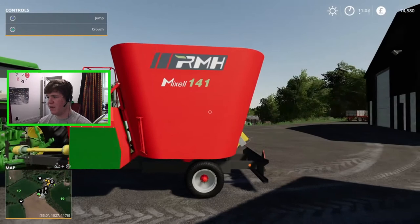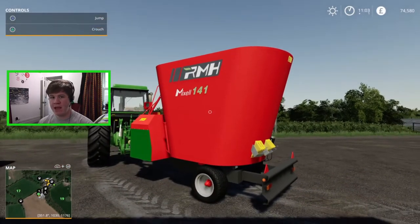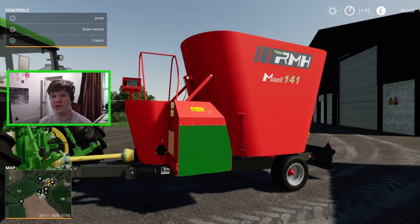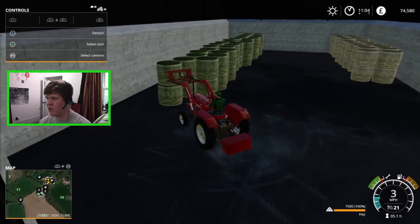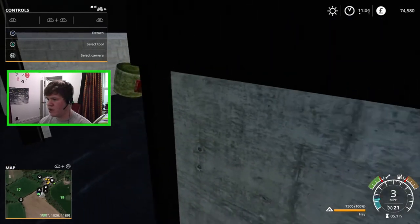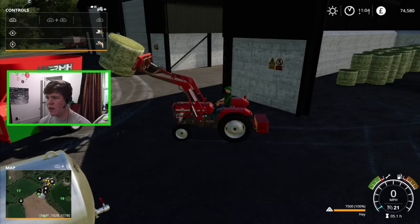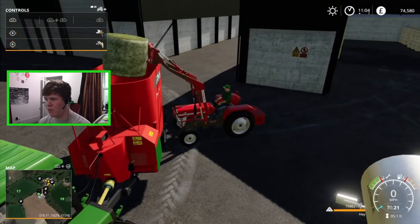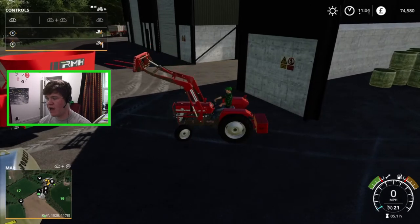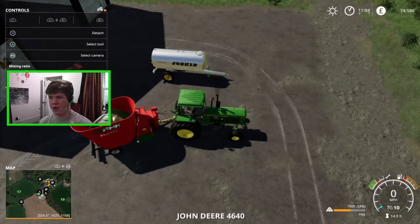I've also gone ahead and bought this mixer. I know this is a classic farming sim series and we're trying to use all classic machinery — I couldn't find any mods that had classic mixers on them, so I've got this little mixer; it's kind of the closest thing I could find. In one of the previous episodes I went and stacked all these bales in here a bit nicer just off camera, so they look a lot better. We're going to dump this in here, then head down to the silage heap and put some silage in, basically to build up and feed our animals today.